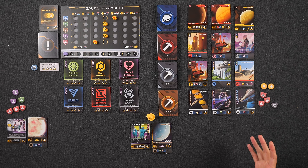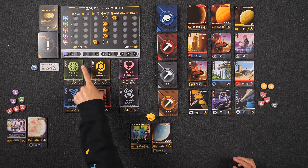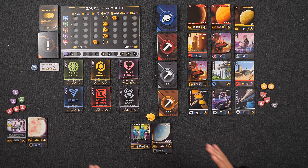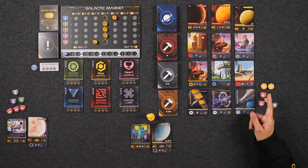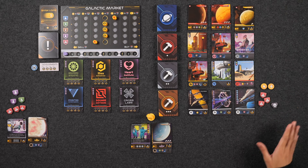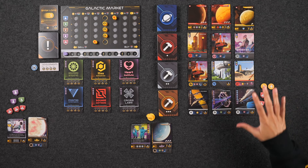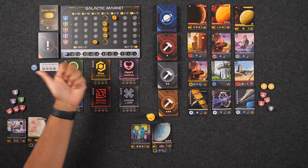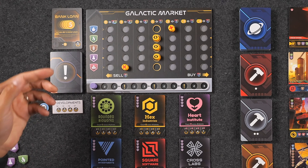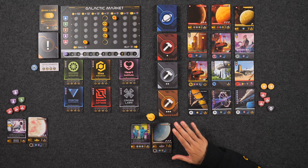Once you've finished your three actions, play moves to the next player until all players have taken three turns each. Once player turns are done, you move to the discard phase — players must discard down to a maximum of seven resources, including energy credits. Illegal goods are an exception: you're never allowed to discard these, which means they'll force you to discard other resources of potentially higher value. For each resource you discard, you degrade the galactic market toward the sell side. You can also choose to discard resources even if you have fewer than seven.